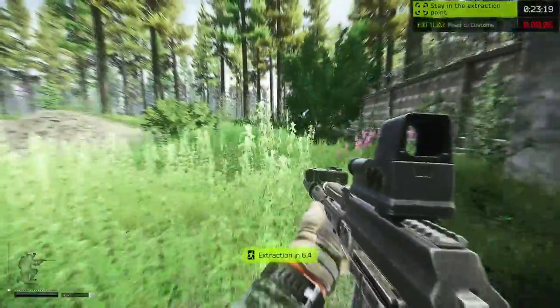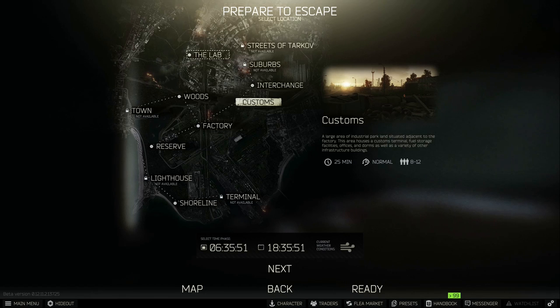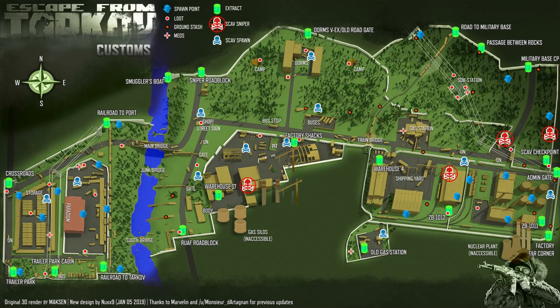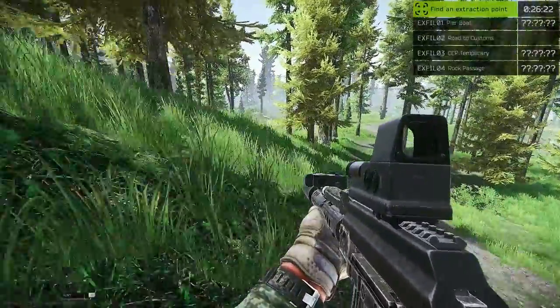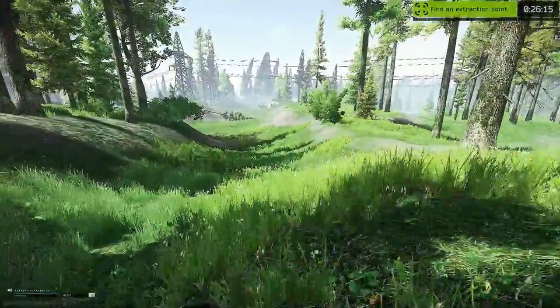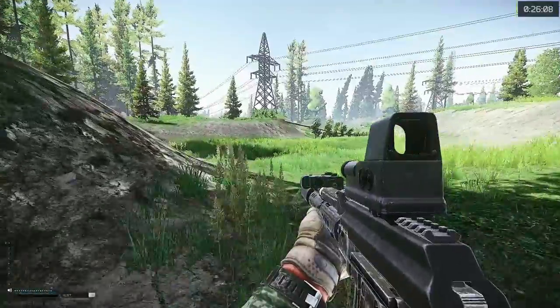Next, you need to learn the maps and where the extractions are. Having a 3D map open on a second screen is a great way to do this. As a new player, I'd always recommend starting on Customs — it has a simple layout with fairly clear routes in and out of each area. To see which extractions are open to you, double-tap O and check the top right. Extractions with a question mark may or may not be open; those without a question mark are always open, so aim for those.